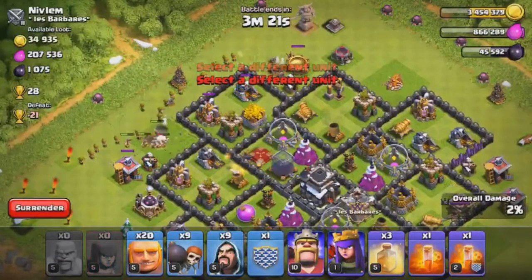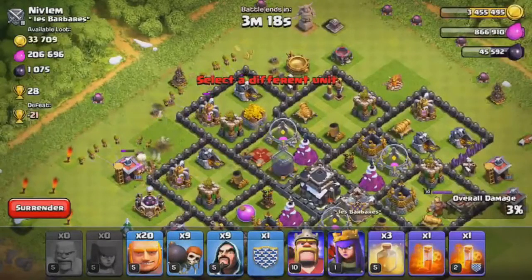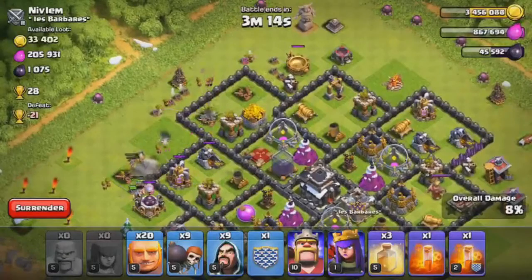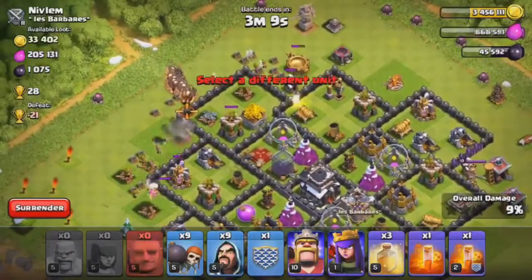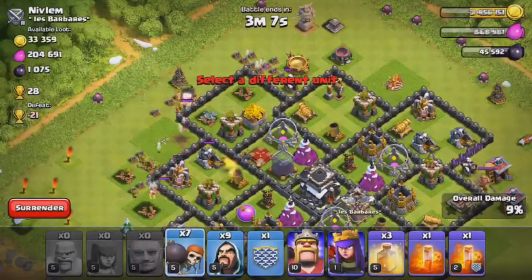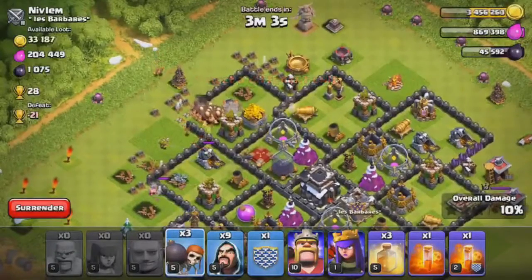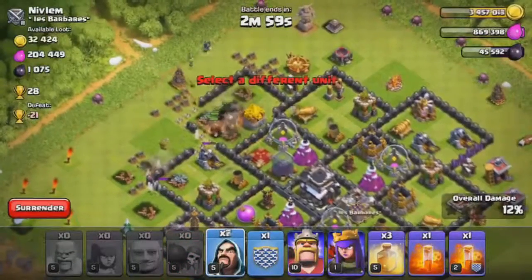We want them to just destroy the collectors and stuff on the outside so our giants can go right where we want them to go. Once I destroy the elixir collector, I'm going to attack from this side. I usually just start walling in all of my giants — I brought 20 of them. We'll go ahead and send in some wall breakers. They're in there, so hopefully they'll break through. We've got a giant bomb, shouldn't be much of a problem. We'll put the rest of our wall breakers in.